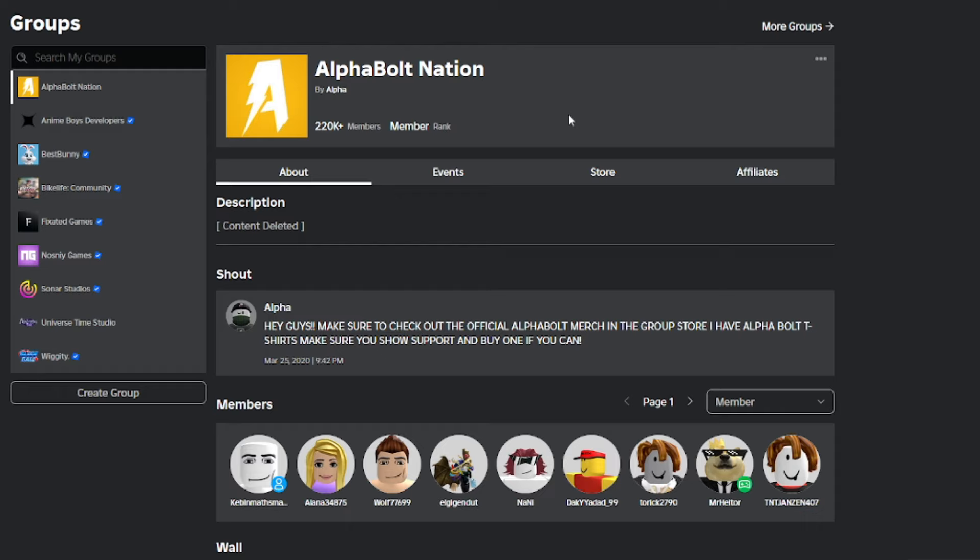To win Robux on my channel, you just have to do three things: comment your username, like the video, and join the group — that's Offball Nation. Also make sure you set up your stand inside of Please Donate. The reason I tell you to do that is because that's how I give away the Robux — through Please Donate and through offline donations. I go through my group members or YouTube comments, plug in usernames, and if your stand is set up you'll be able to get Robux.